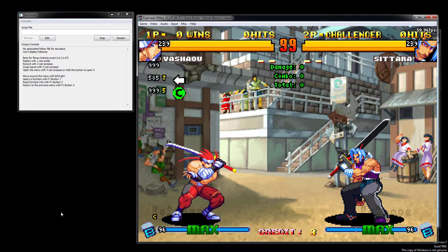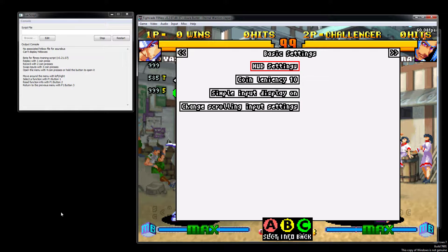I'll just show you in terms of features what's going on. If you look here, there should be a few things different from the previous release. First up, we have our HUD settings — we didn't have that in the previous release.